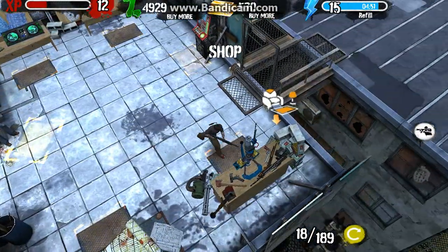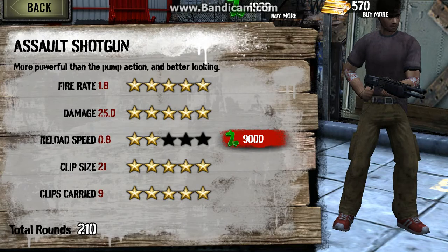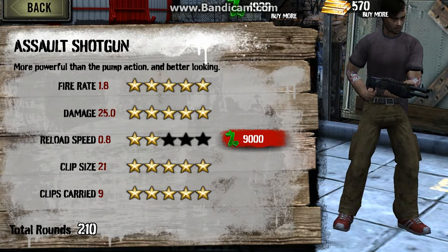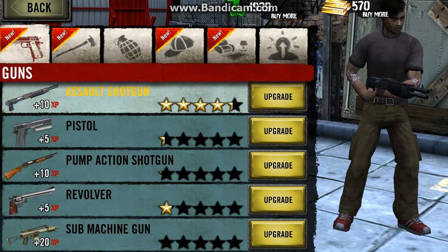Now we're going to the shop. You come into the shop here and you can upgrade guns. This one's been upgraded a lot — you can upgrade the fire rate, damage, reloads, the clip size, and clip carry. There are five different guns, all taking a while to get along with bonus experience, that kind of thing.